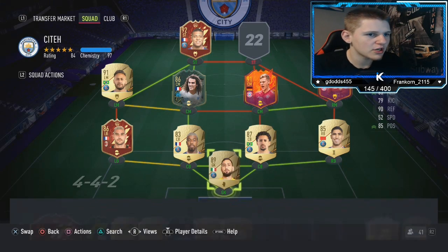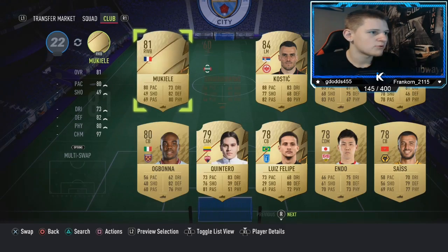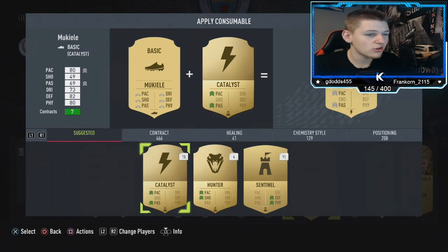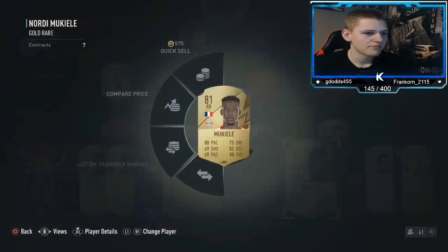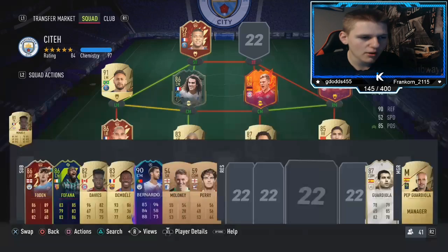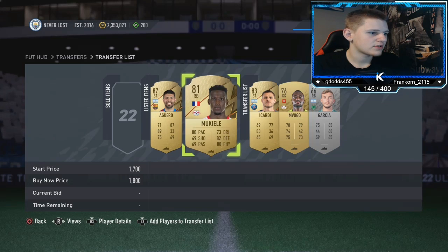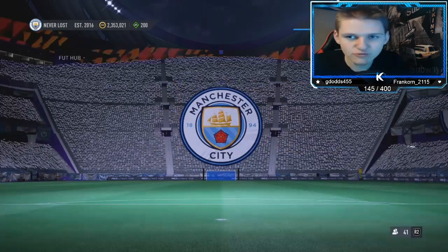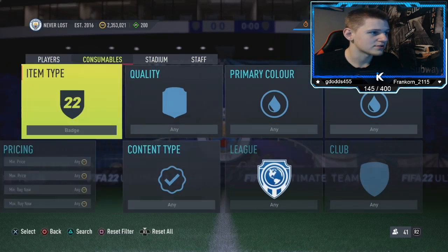So what you want to do is go into consumables, position modifiers, right-wing-back to right-back. I've always thought this might work and it looks like it does. I've probably got quite a few of them in my club — I've got 10, so I could do this 10 times. Just chuck this guy up for 1.8K and I bet he'll sell. You can literally just do that. If you can pick those right-wing-back to right-back cards up pretty cheap, you can do this method all day and you'll make a lot of coins.